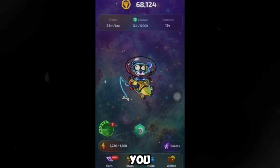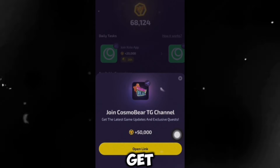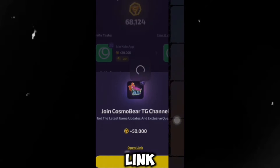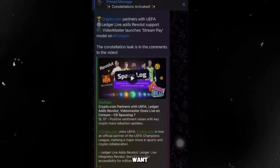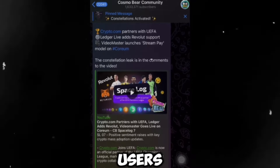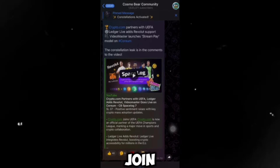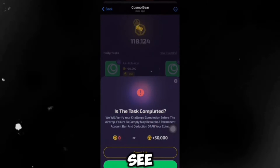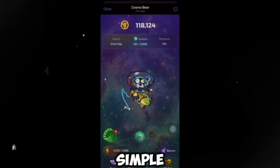Once you're done with the tasks, you'll notice there's a bonus section. If you click on the bonus and open the link, you'll get an extra 50,000 tokens. Clicking open link takes you to the Cosmos Beer community — they have over 1.6 million active users. All you have to do is join, then go back to the bot, click check, and claim your tokens. It's easy to accumulate a lot of points from Cosmos Beer.